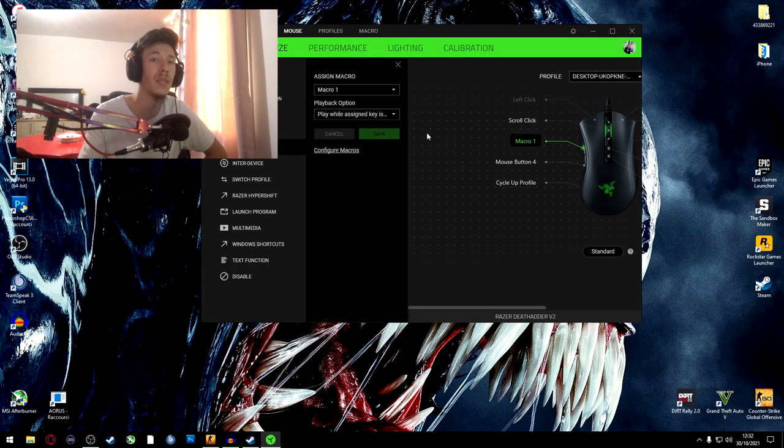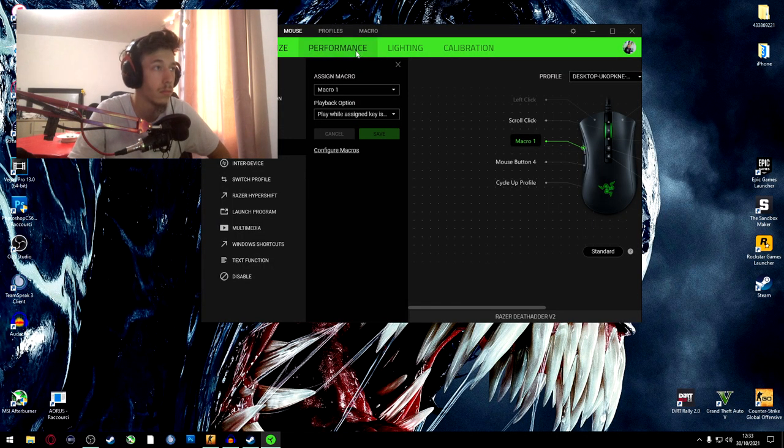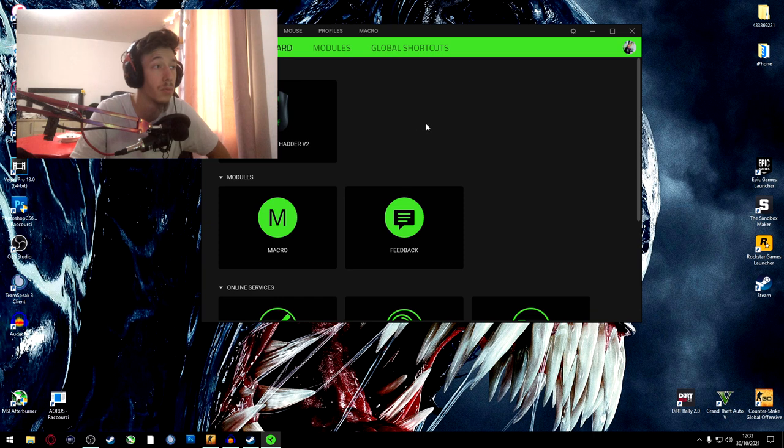With 'Play while key is pressed,' when you play CSGO and you press and hold this button, the macro will continuously be running. When you press and release, it stops. If you use the toggle playback option instead, you press once and the macro continues until you press it a second time to stop it — but that's not really useful. You just want to press and hold to jump, like if you were pressing Space.